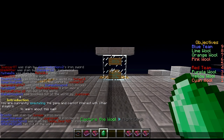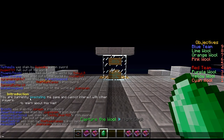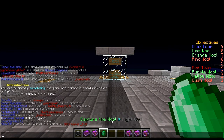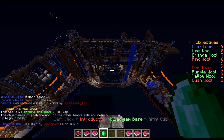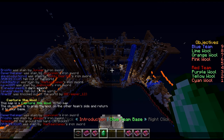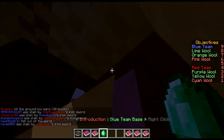You can see over here: Introduction. You're currently spectating the game and cannot interact with other players. Right-click to learn about this map. So I'm going to get right into it and take a look at what this tutorial brings us. So we've right-clicked that again, it brings us a little information down here. Capture the Wool — this map is a Capture the Wool CTW map. The objective is to grab the wool on the other team's side and return it to your base. Very simple.